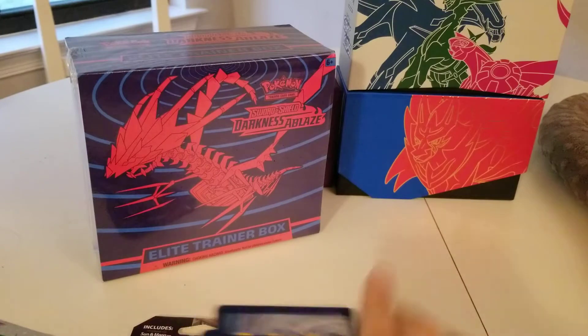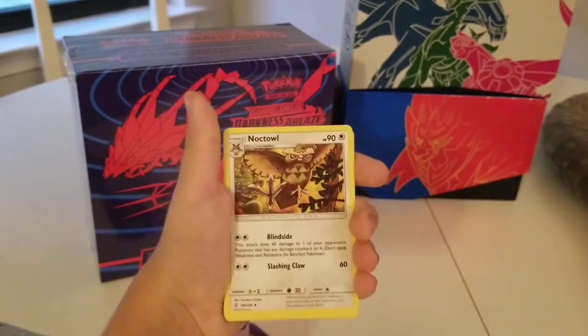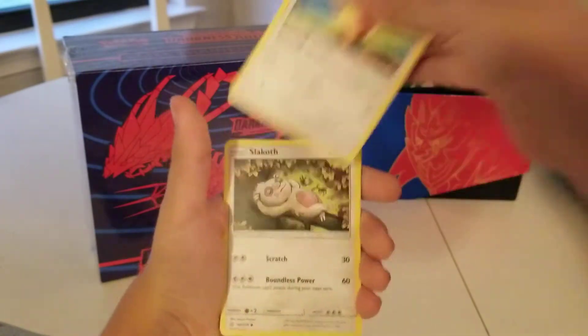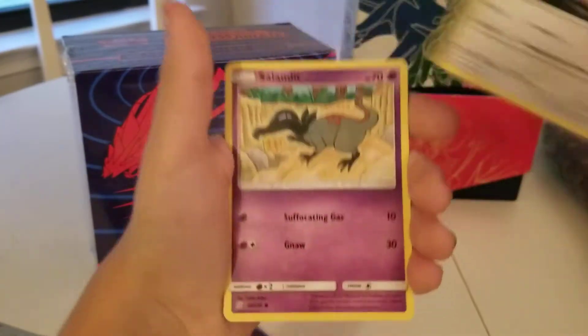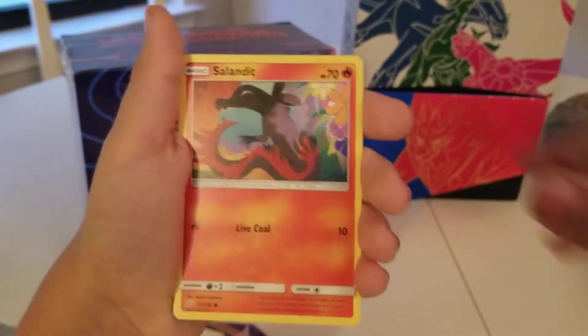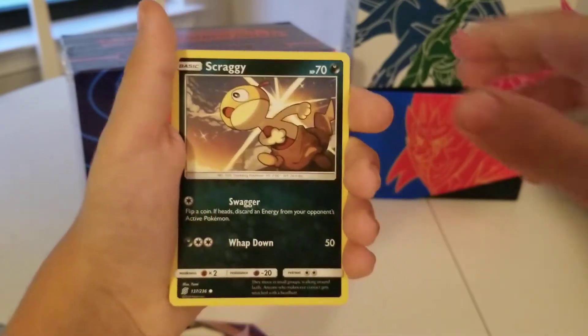Four from the back. We got Metal-type Energy, Noctowl, Caracosta, Audino, Slack-off, Salandit, Bounsweet, Salandit. Wait, did we just get — oh yeah, we got the two Salandits.